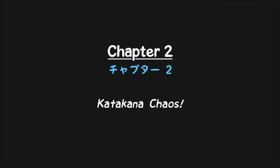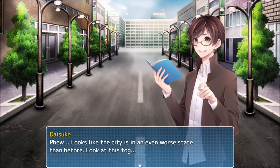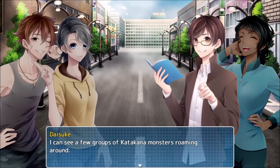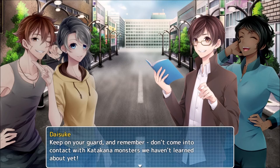Chapter two: Katakana Chaos. That doesn't look pleasant. Looks like the city is in even worse shape than before - look at this fog. This fog really is worrisome. I can see a few groups of katakana monsters roaming around; they'll likely block our progress throughout the city. Chances are you'll see katakana we haven't learned yet - if that's the case, avoid fighting those monsters at all cost.